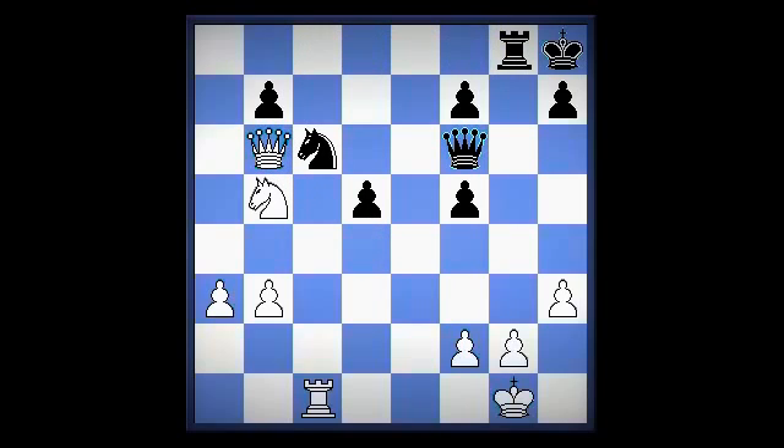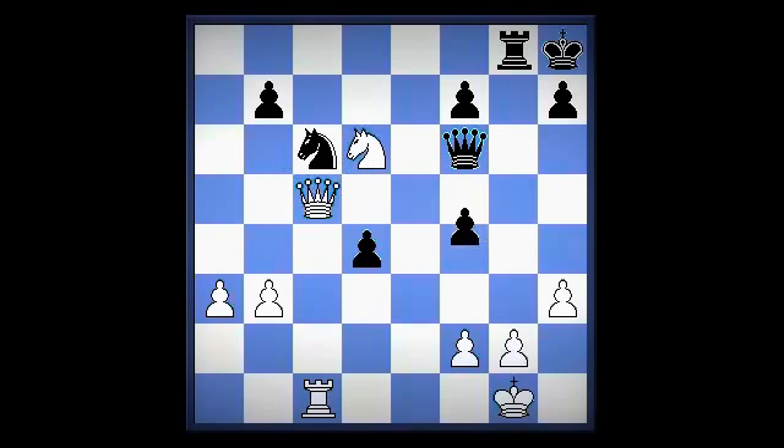What is black threatening? Forking g2 and the rook with what move? Queen g5. So white continued with queen c5, and following d4, knight d6, f4, knight takes b7, knight e5.